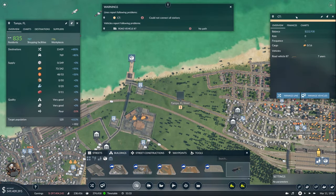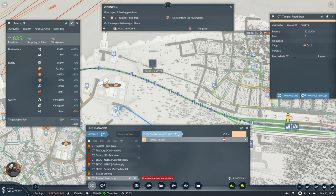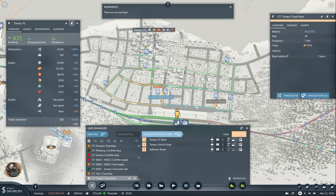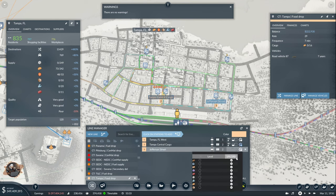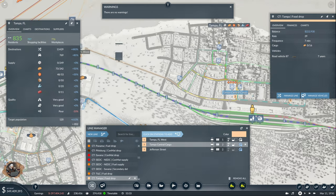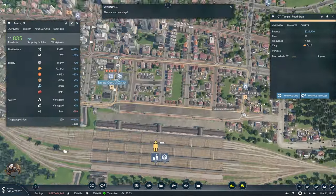This one covers this area, so if I put one over here that would be great. Amazing. Now this line is going to be Tampa food drop. We need to manage this line. From here, drop here and drop here — and you can unload here as well. Food and food — that should split it in half. It looks good. Maybe first the other one goes here and enters from the other side.